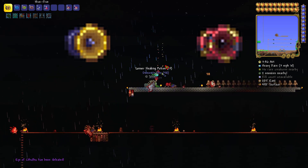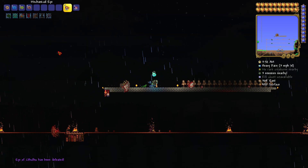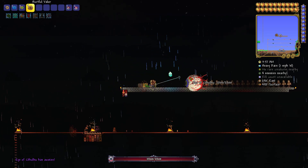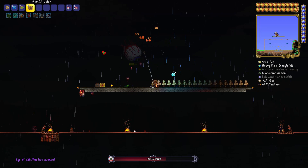Despite the Hive 5 having less reach and less duration than the Cascade, I would still recommend using it instead, as the bees are extremely powerful and the Cascade is a 1 in 400 drop chance from enemies in hell, making it very rare. The yo-yo class hasn't seen an update in the last 7 years, so this is a welcome addition. I will definitely be using this in the future.